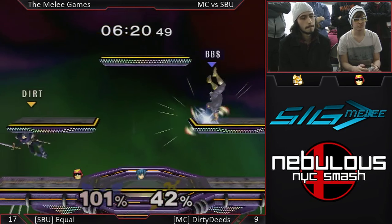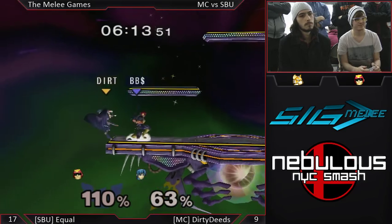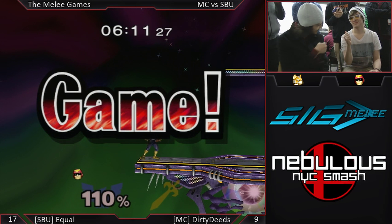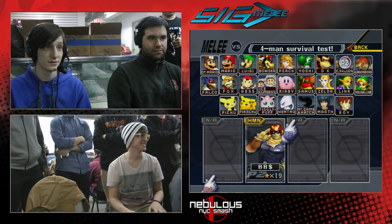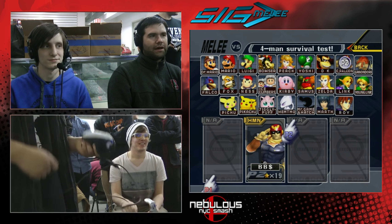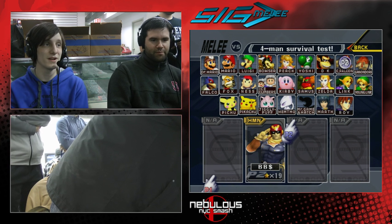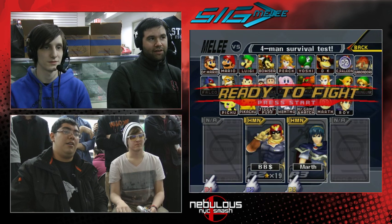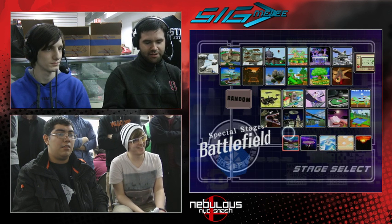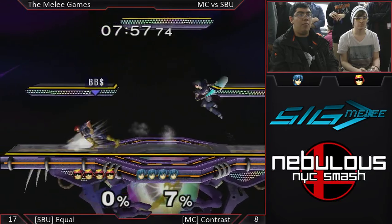Good try with the counter — that might have been just a misclick. That's going to be another stock. Equal looking to extend his stock-taking to 12 — and he might just get it. Dirty doesn't really seem to have a solid plan as to how to get in. All three players from Manhattan College have gone up against Equal not really sure of what they were planning to do, and it's just let Equal get his footing.